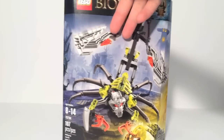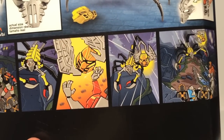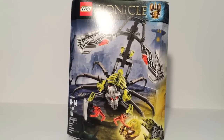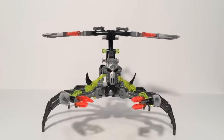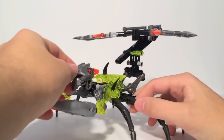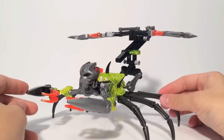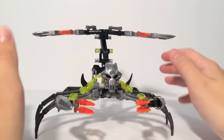Skull Scorpio is a Rahi of sorts. We don't have the official term Rahi, but he is a scorpion creature existing in the region of Stone. As you can see, he is fighting Pohatu, and it shows off his mask-stealing gimmick, which is really cool overall. He is based on a scorpion, so he does have a stinger tail along with six legs — though there's a problem with those six legs. Scorpios exist in the region of Stone, and this is a resurrected dead scorpio.